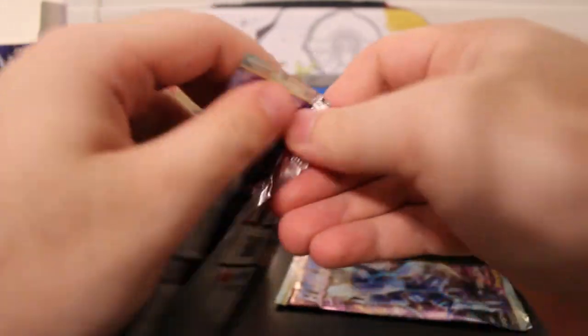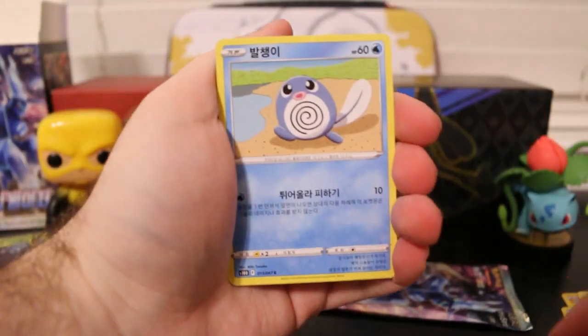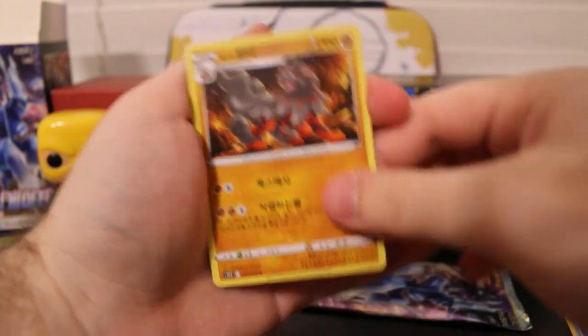We got two packs left. Which one is going to give us our next find? We got Spinarak, Poliwag, Magnemite, Bisharp, and a Hisuian Arcanine.